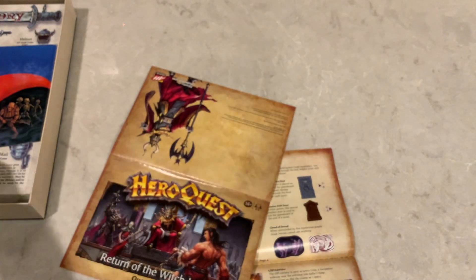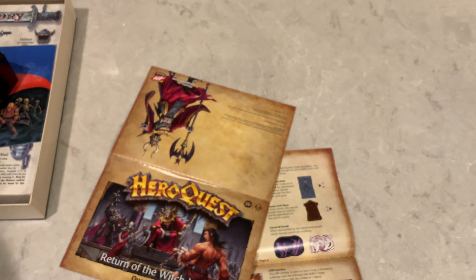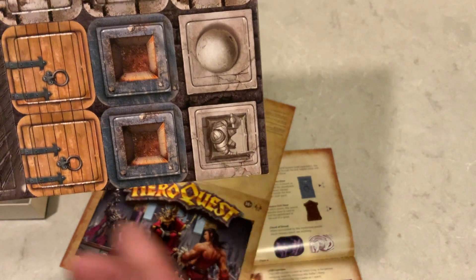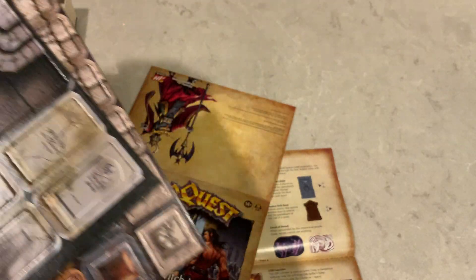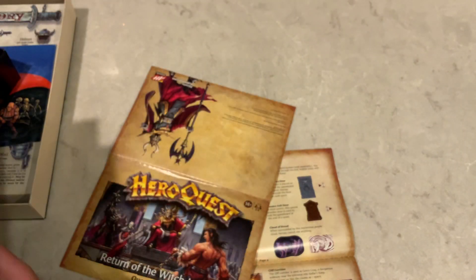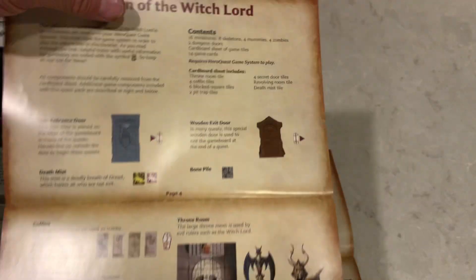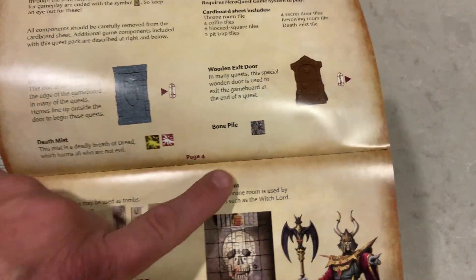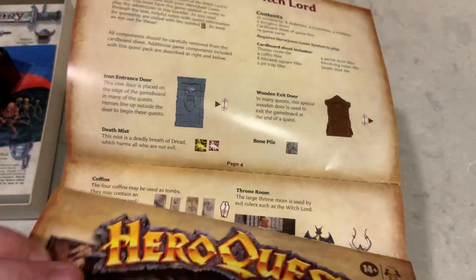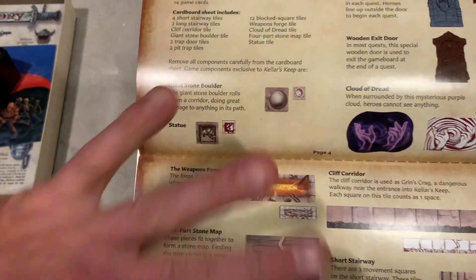Let me grab them real quick. I probably should have been a little more prepared for this, but I didn't because that's how I roll. So both of the tiles — you've got the statue right here and we've got the bone pile right here. Both of these tiles are not mentioned at all in the books. There is a graphic in Keller's Keep — a little tiny graphic for it as though it was mapped, but it doesn't show up in the book.